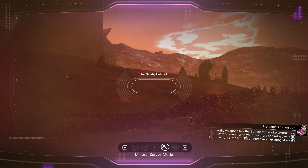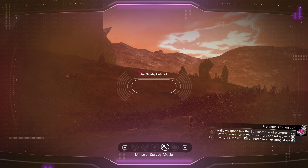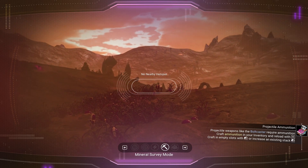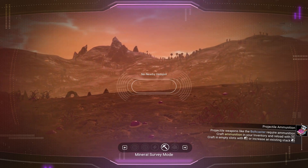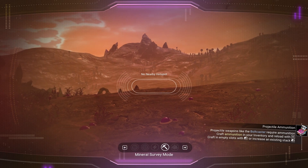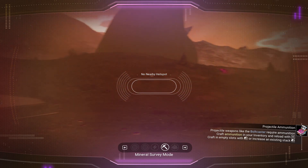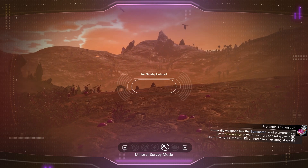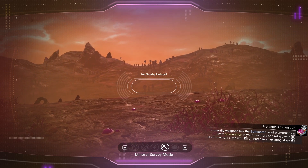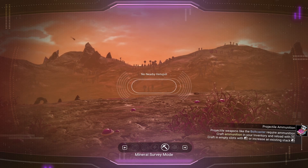When you're using the survey device, sometimes it will show that there are no nearby hotspots. This might be true, but it will still tell you the correct direction to search. All you have to do is use your ears. If you listen to the different pings, they will change when you are facing the right direction. If you are looking in the wrong direction, the left or right side will ping with a lower tone. Slowly pan left or right until you hear a higher pitched and centered tone, and that is the direction you want to head.